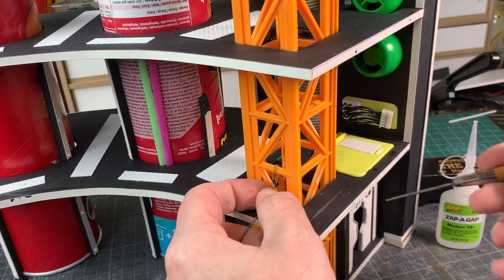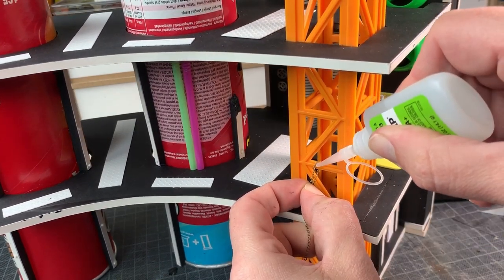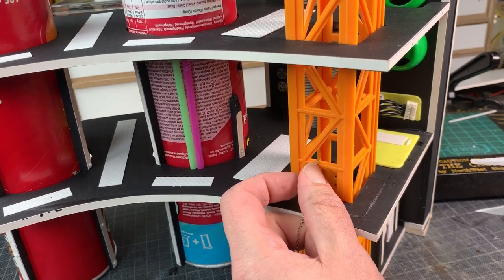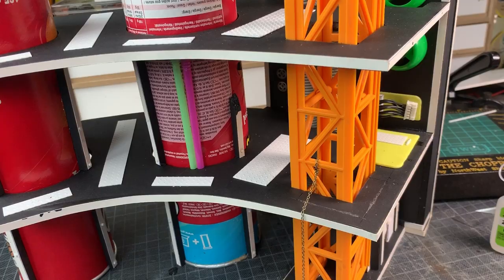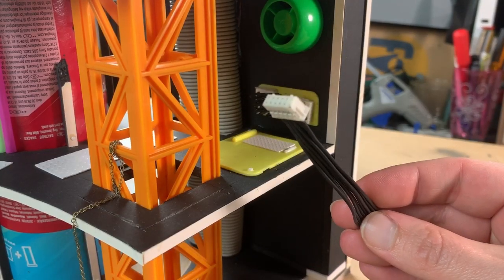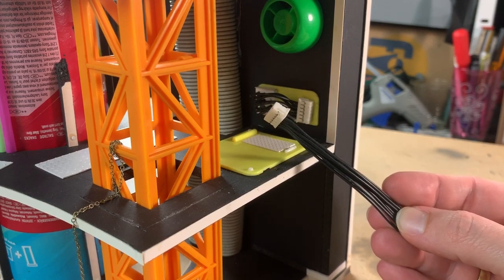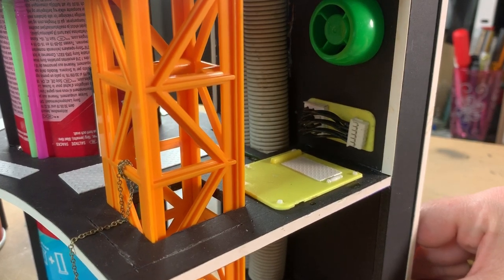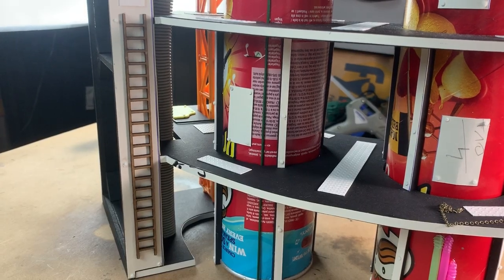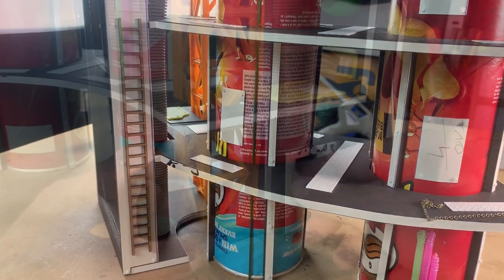Some chains here and there — 1.5 millimeter thick; I get mine from Green Stuff World, though you can buy them all over the internet. I was running low on 40K bits so I had to improvise: I used electrical wiring to make some electrical wiring. My imagination knows no bounds sometimes. Those white plates are diamond plating that I bought online.